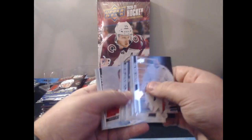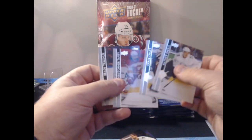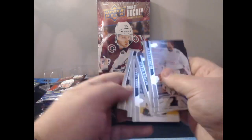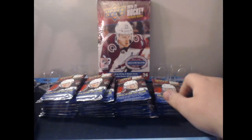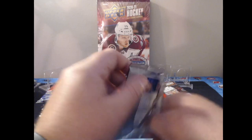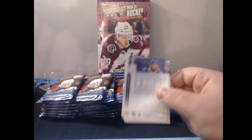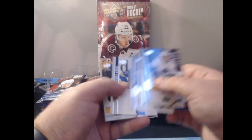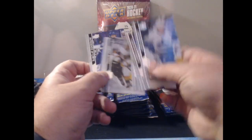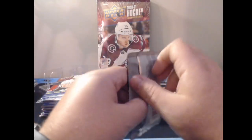We have a Hayden Verbeek Young Guns from Montreal, and a lot of All-Star Game cards for Mr. Kachuk. We're three Young Guns in through a blaster and a half. With Extended Series retail you're only getting six base Young Guns guaranteed. We got another retro — Evgeni Malkin — not too bad. Kane and Malkin, some good names there for retros.